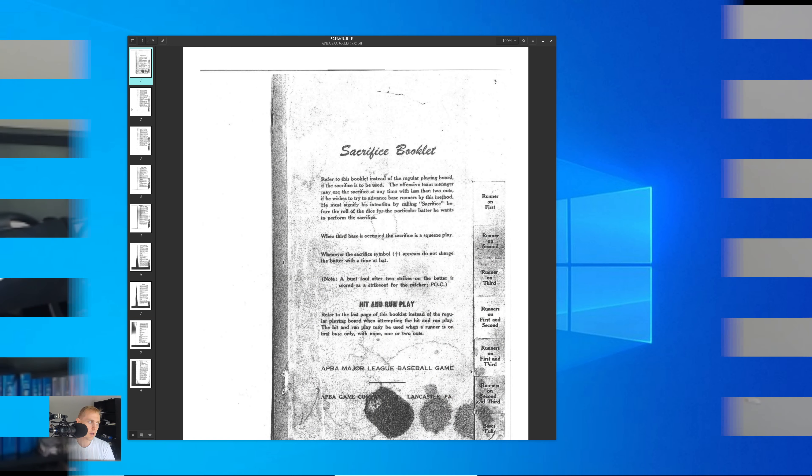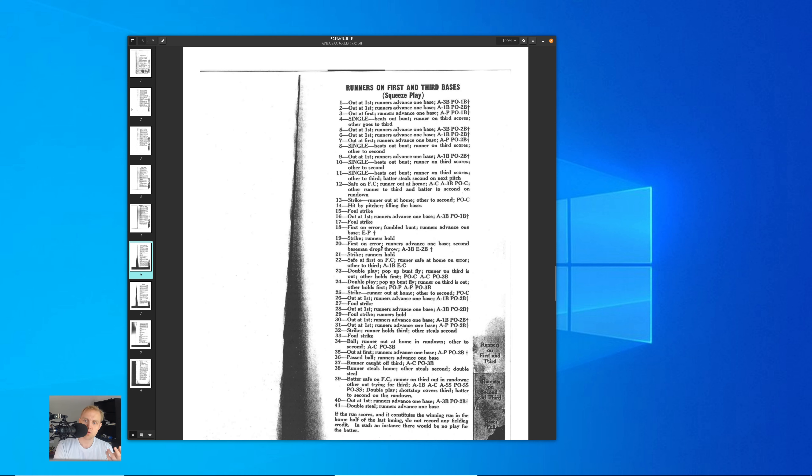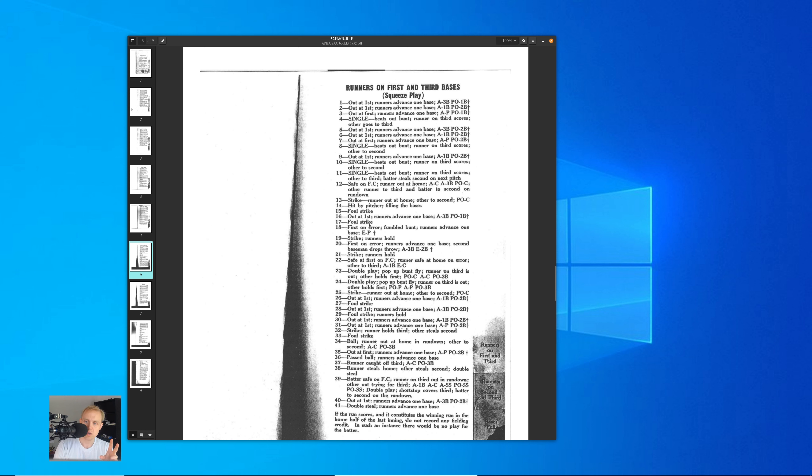The other thing I wanted to show you is this PDF I received — a pretty poor quality photocopy scan of the APBA sacrifice booklet from 1952, sent to me by someone on one of the forums. I wanted to show this so you know this isn't just a SkeetorSoft thing. With a runner on first base in APBA, you see a bunch of crosses that denote a sacrifice, but you also have a hit-by-pitch, a base on balls, a strikeout if you roll a 13, and a number of double plays. As you move forward to first and third, you again see a lot of foul strike results, runners hold, and so on.